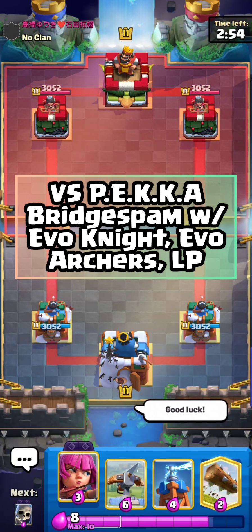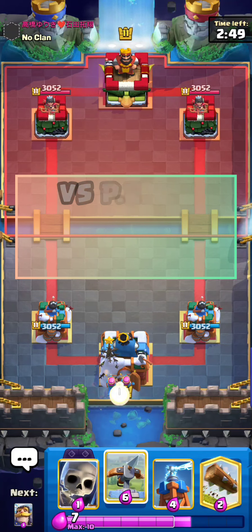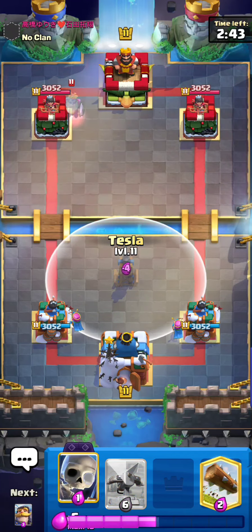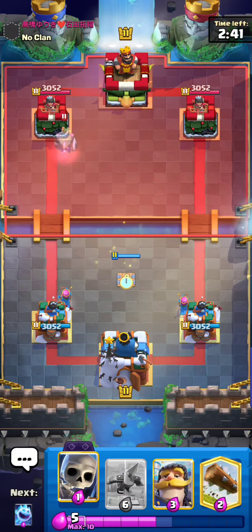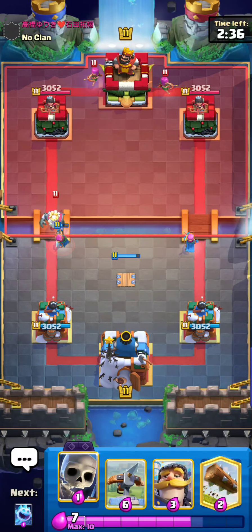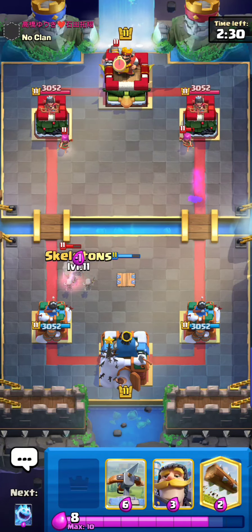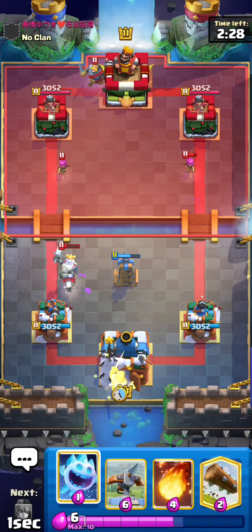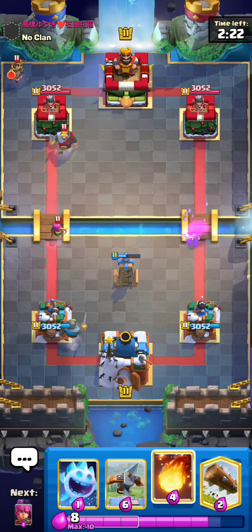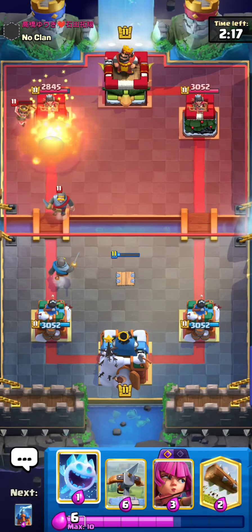Found a match against what looks to be a Japanese player. He goes Ghost in the back — I'll Tesla. I did lose to Pekka Bridge Bam earlier. Standard Pekka Bridge Bam is a pretty good matchup for us as Expo players, but now they started running Evos with Double Evos. This guy has Knight Archers, Little Prince — I literally cannot break through this deck physically. This is definitely going to be a Pekka Bridge Bam, and I don't feel great about this matchup because of LP, Evo Knight, and Evo Archers all defending against Expo.